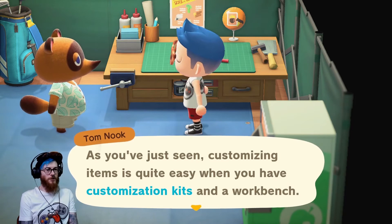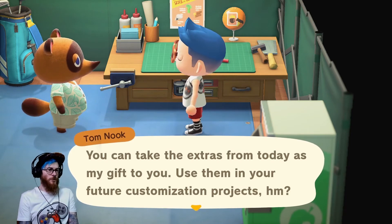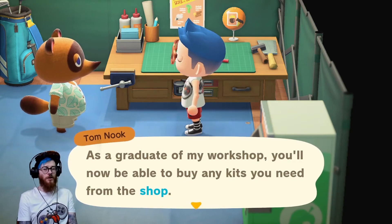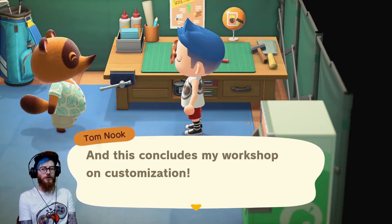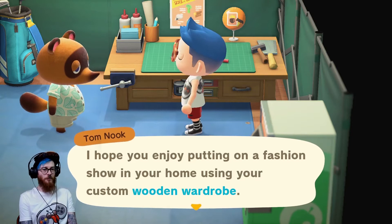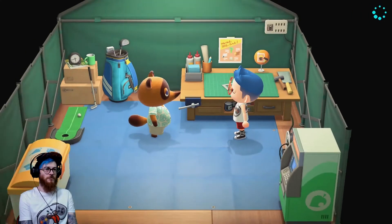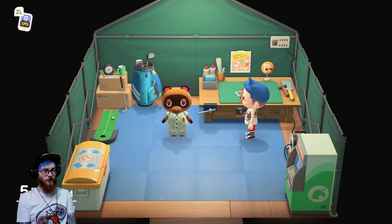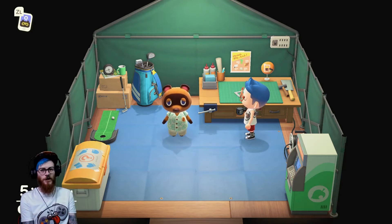Tom Nook says: masterfully done! As you've just seen, customizing items is quite easy when you have customization kits and a workbench. You can take the extras from today as my gift - use them in your future customization projects. As a graduate of my workshop, you'll now be able to buy any kits you need from the shop. For the most part you can customize furniture or items you've made as DIY projects, and this concludes my workshop on customization. Okay, the workshop was free! Tom Nook's been nice. Three new villagers have moved in, the other houses are sold - those houses are bigger than mine. Tom Nook has probably just made a million bells today so he's feeling generous.